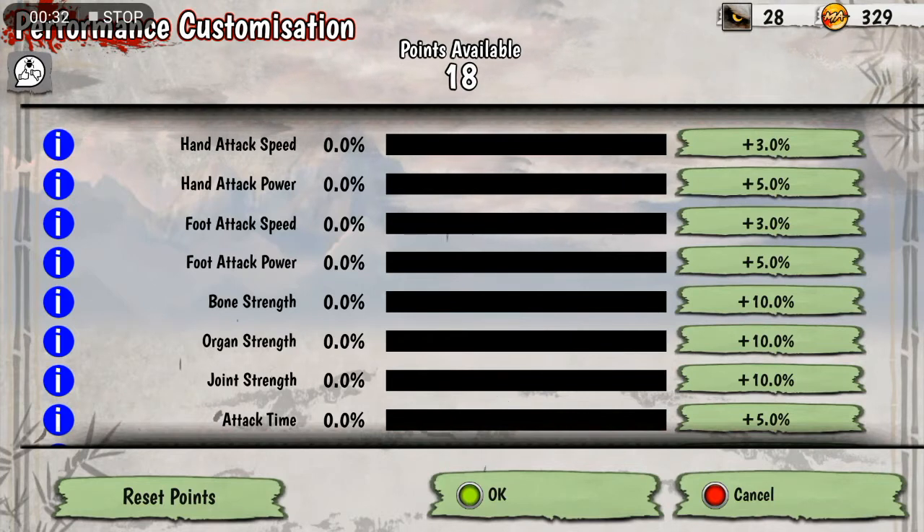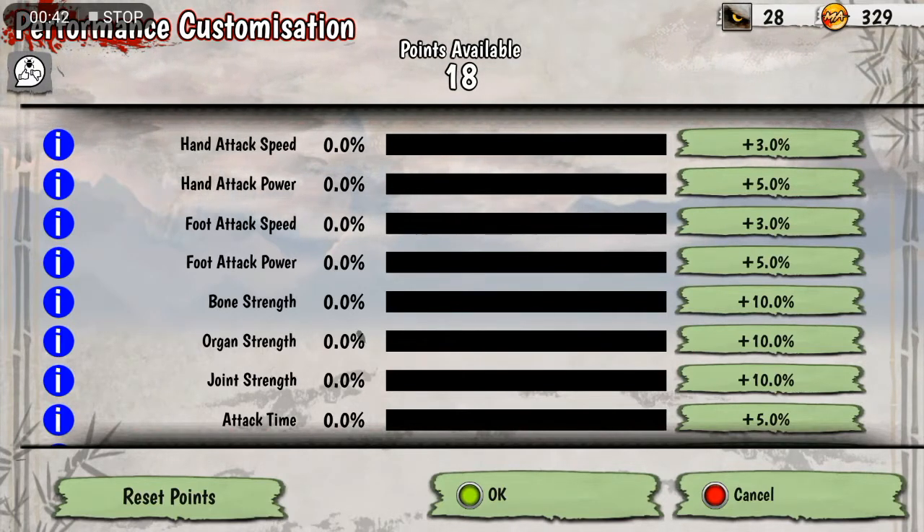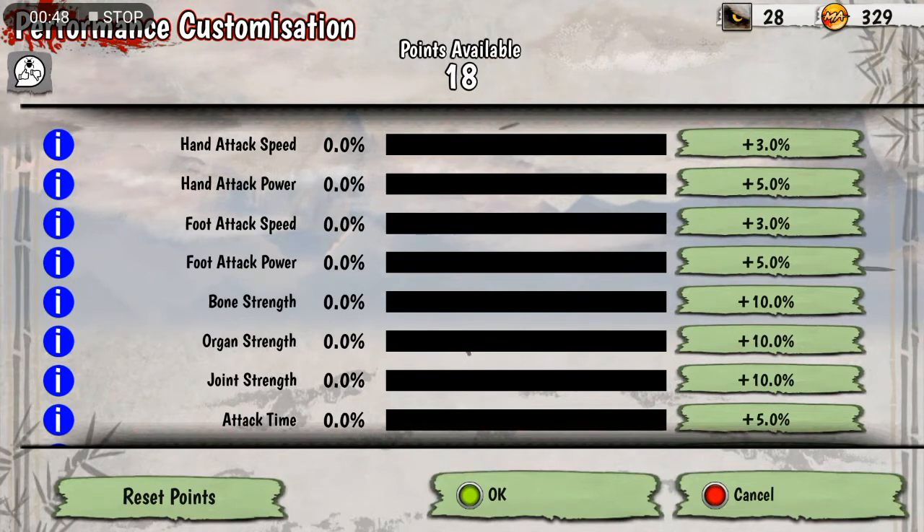As you progress through each Martial Arts discipline, you'll get points towards the next belt ranking, and that gives you performance points. There are 18 total points, and depending on your play style and your Martial Arts is how you want to do it.